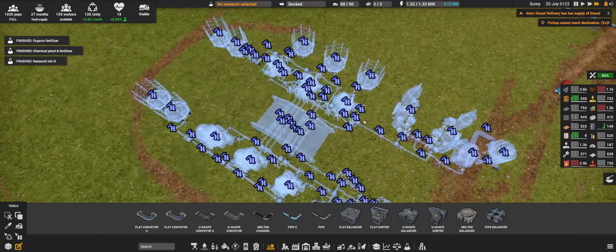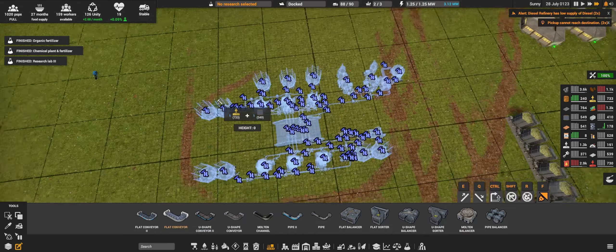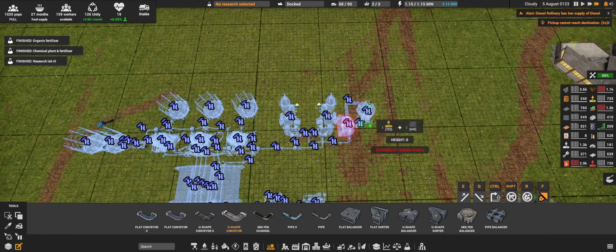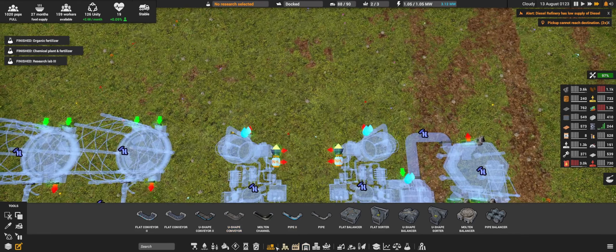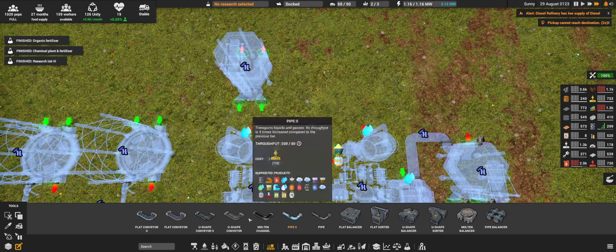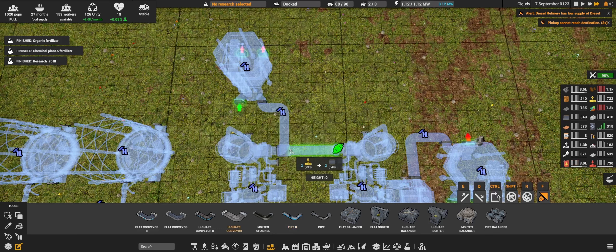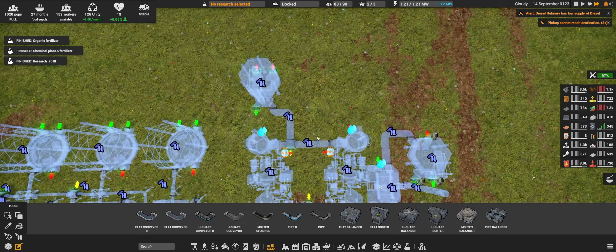We need water — water will come in from these and these salinators, so that's fine. Anything else? We don't use flat conveyors here, only U-shape conveyors. For this one we also need the sulfur. So I will place one more loose storage, maybe here. U-shape conveyor — there we go. U-connect up here. Now, the ammonia — the ammonia will go into this one.